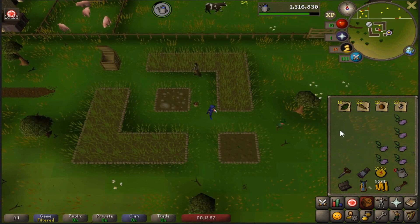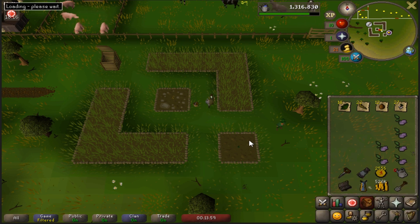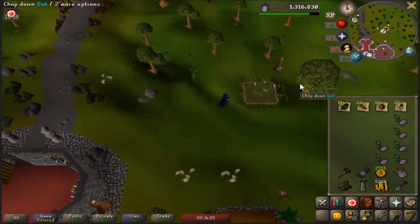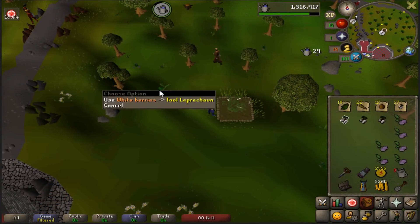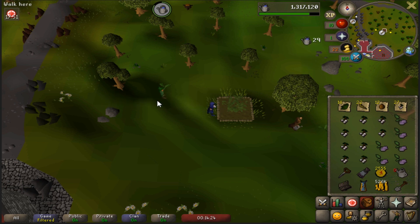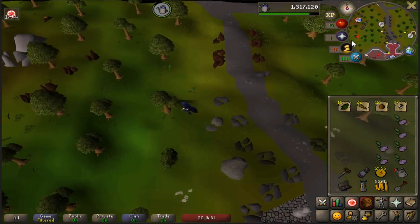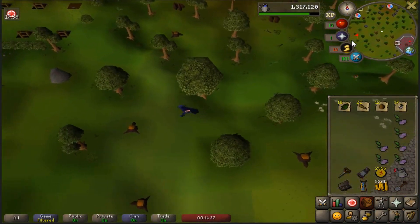Once you've finished at this herb patch, use your Ardy cloak one to teleport to the monastery. When you arrive, go ahead and pick the whiteberry bush or poison ivy bush, whichever one you have planted at the time. After harvesting this bush patch, head west towards the tree gnome village - over there by Castle Wars will be a fruit tree patch for you to harvest.